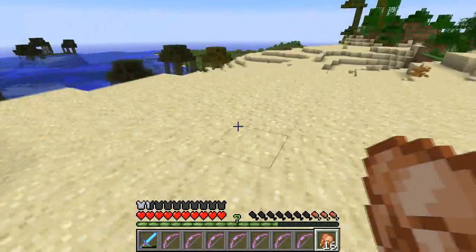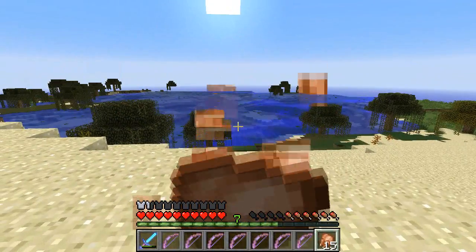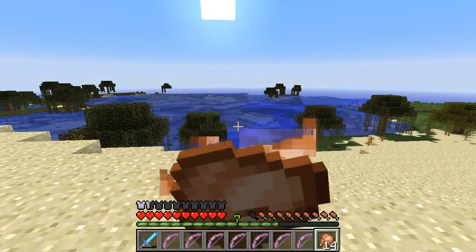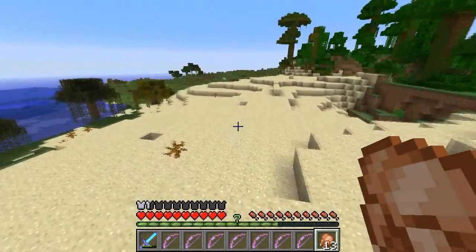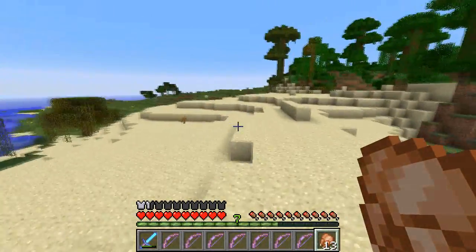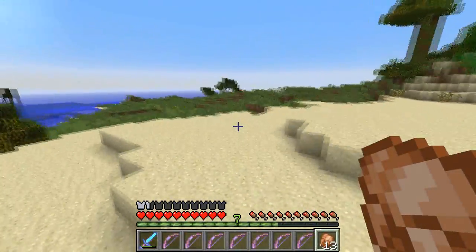Did I check this jungle for a temple? I believe I did, can't exactly remember. There's this weird glitch — I don't know if a lot of people know about it, but when you eat food and the particles come up, you can actually see lily pads and stuff through them, which is kind of weird. So yeah, I need to get back over to the Ender Ender.